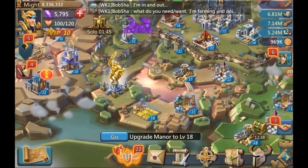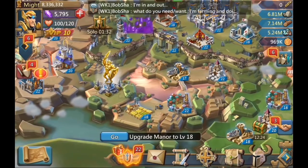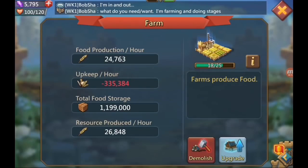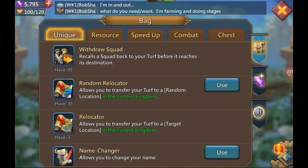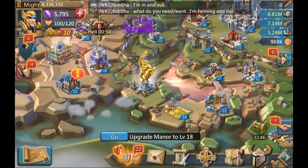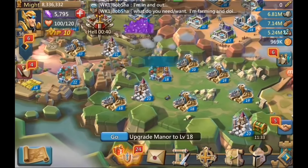For resources, I only have one farm and that's all you need. My food is negative but don't worry — troops won't starve. One farm is enough because this game gives you so much food in bags; I probably have over a hundred million food in bags. You want everything else — lumber, stone, and ore — because the higher you get, the more resources your city produces, so you have to farm less.